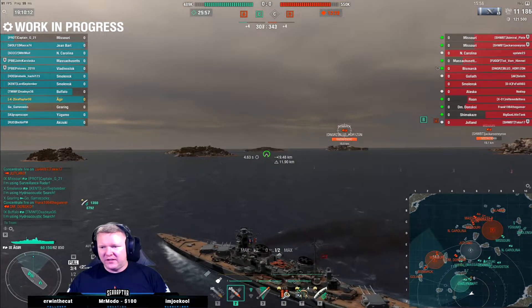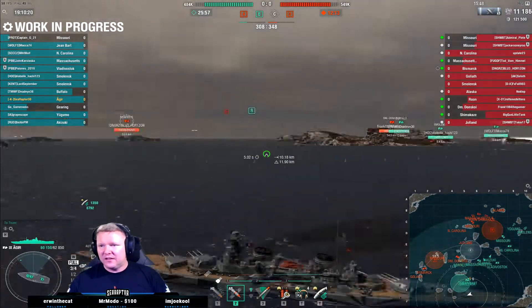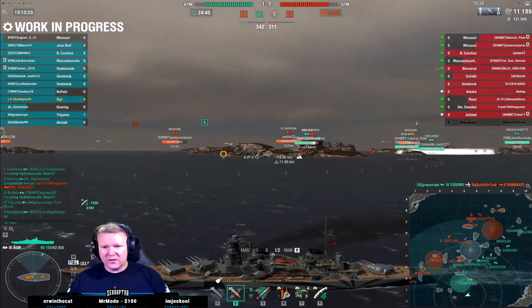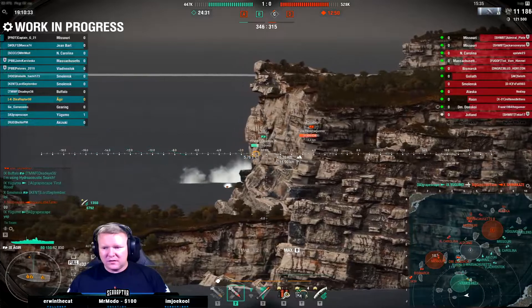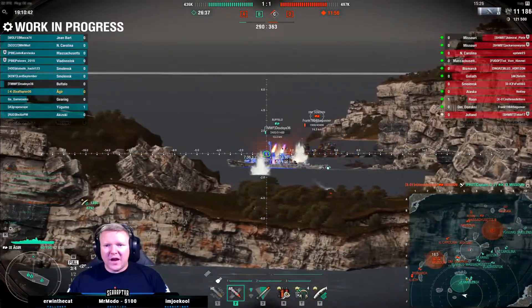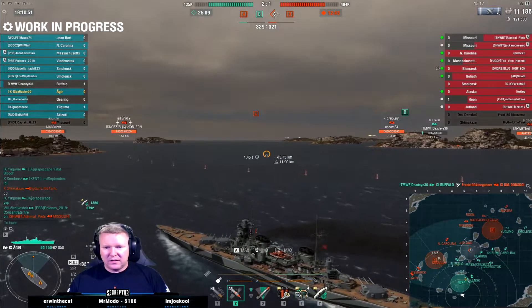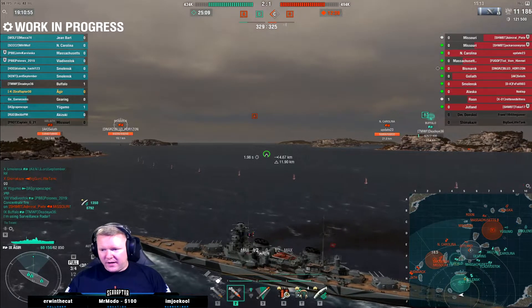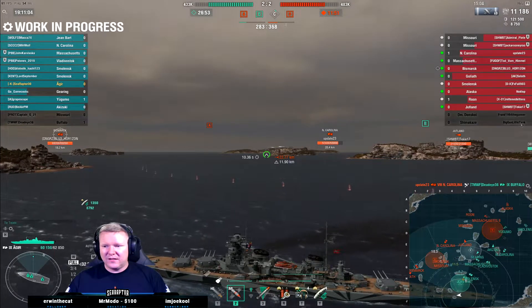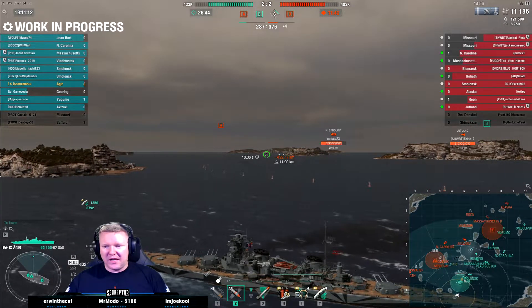Could I be a bit of a troll? We're going to run down to the J line and just see what we can do. Our team basically won't cap C and has abandoned this Missouri to die by himself at D. They have two Missouris, not ours. Hi, Donskoy. What is this Buffalo doing? Are they going to kill each other? I think they're going to kill each other — this is a terrible trade. Buffalo, why did you make this trade? You're going to die. Nothing can stop that now. We got a Smolensk over here — let's see if I can citadel him with these guns. I'm definitely not going to push against a Smolensk, a Bismarck, and a Goliath. That's just not going to happen.